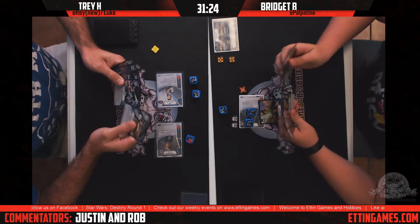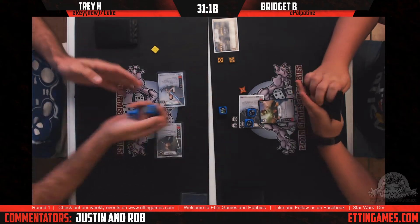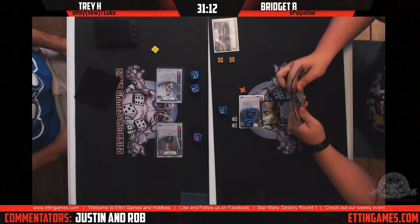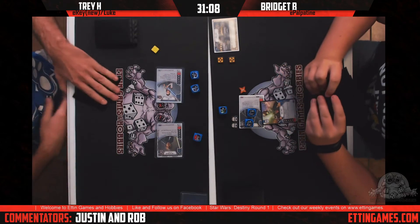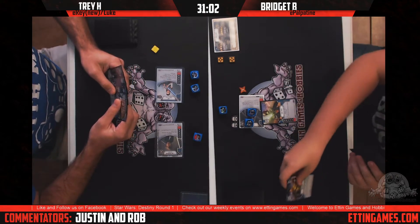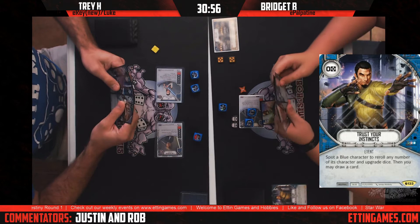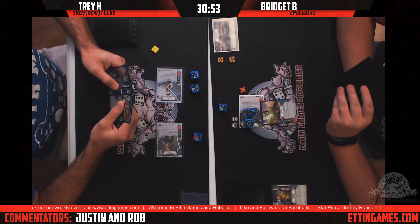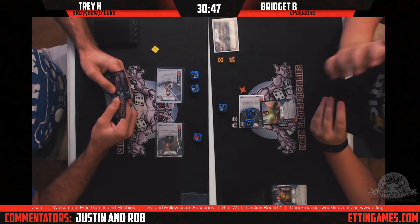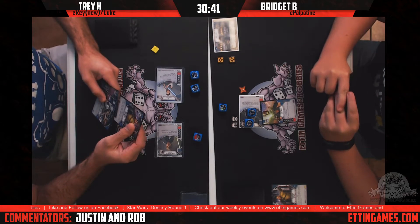Out-of-hand dice removal for blue hero was definitely needed. Trey is discarding to re-roll and gets almost the exact same thing — double discard on Rey. I do think the new Rey's dice are better than the old Rey's dice personally, but he's not having much luck right now. Bridget played Trust Your Instincts, probably just to get some cards since she didn't have mitigation in hand.